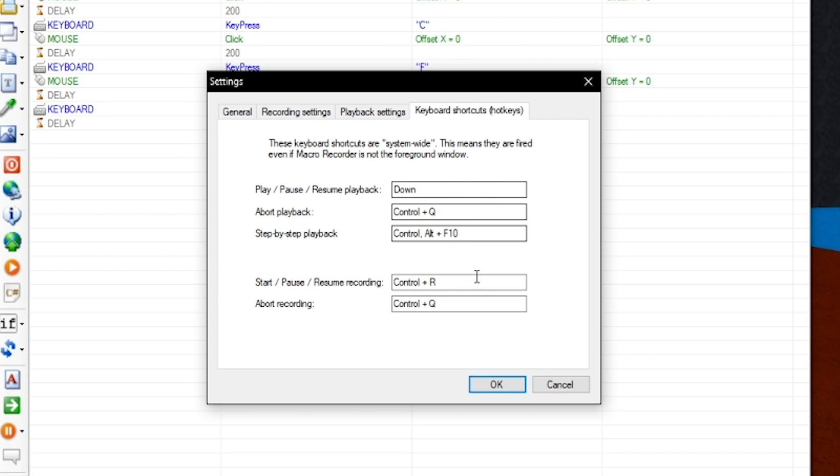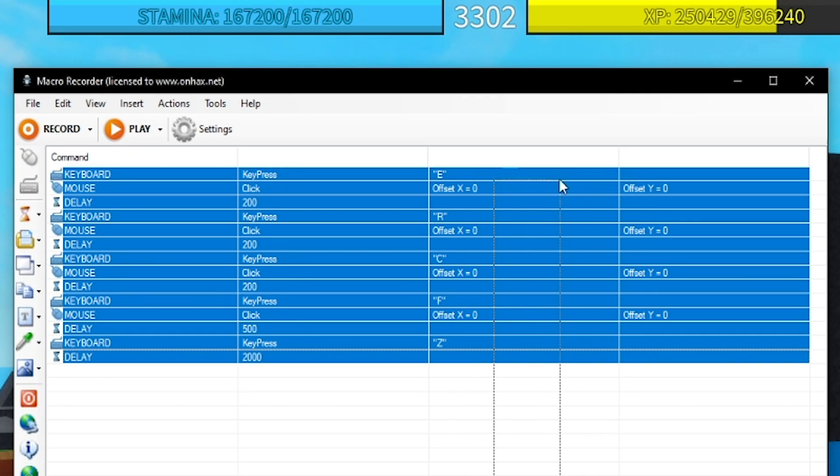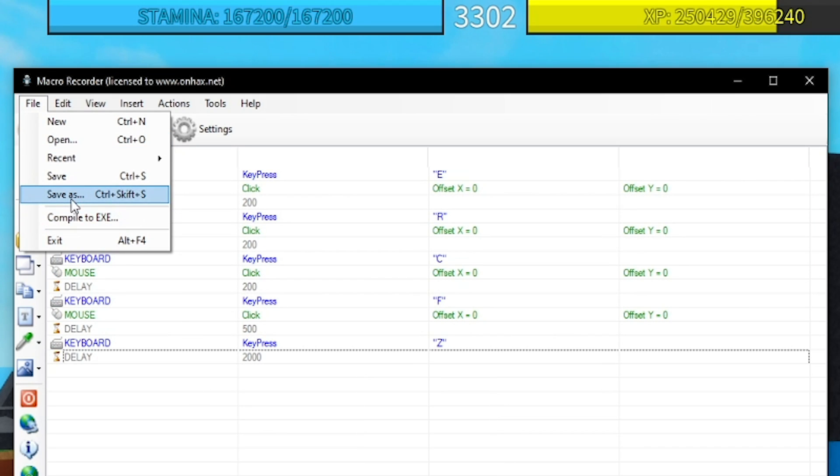You can also key bind it to something else — I have it key bound to the down key. You should definitely get a key bind on this macro in case something were to go wrong and you need to emergency exit. Press the down key of course.